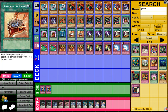Burden of the Mighty is a continuous spell card. Each face-up monster your opponent controls loses 100 attack times its own level. That can be significant for strong monsters — for lower level monsters it is less significant, but for stronger monsters that can be a big deal.